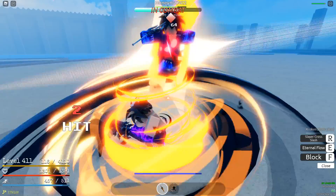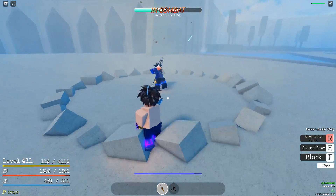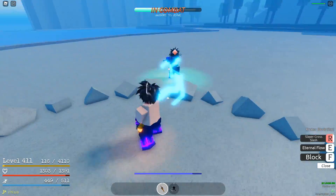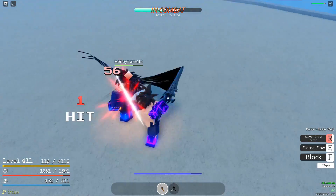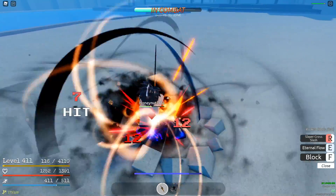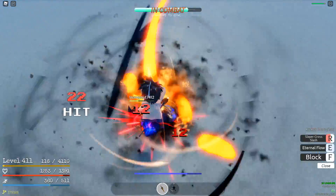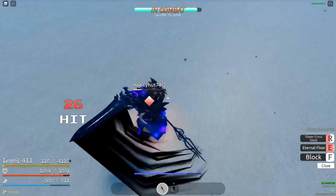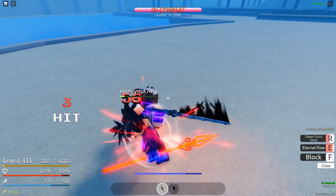We'll hit this and then - okay, we went for the M1s, it didn't work but we went for them. Come on. We're good, he pulled straight down for some reason. We hit that Kalyerin to Eternal Flow - that was good. This guy has a lot of HP. Why did my M1s just miss midway through? That's so annoying.